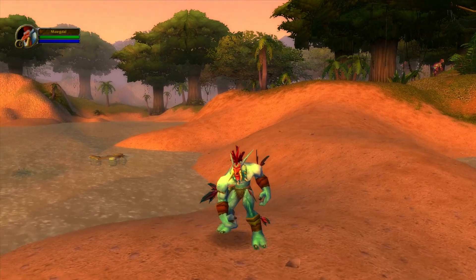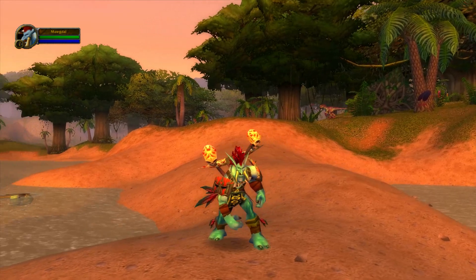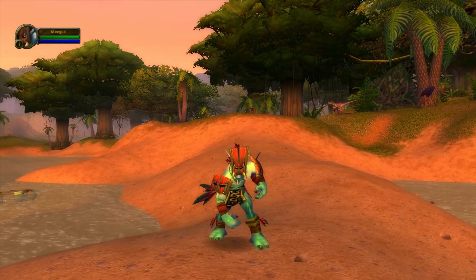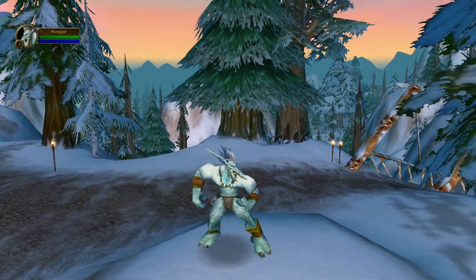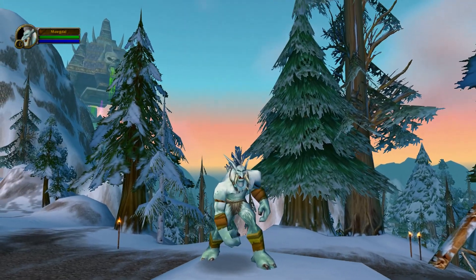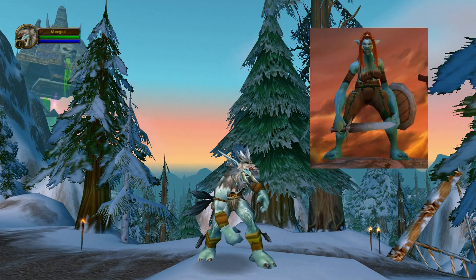Here we see a special troll model that you will likely recognize from Stranglethorn Vale where it's used in a few places. There are some pretty awesome skins however that are not used — like one where the troll is carrying wooden sticks with bloody skulls on his back. There's also a version with a mask, and then there are ice trolls with the name Frostmane in the file name. The Frostmane trolls are found in Dun Morogh where they use the regular troll player models, but it's very possible that wasn't always going to be the case. There's also a skin with a wolf's head helm. The models have sort of the same stance as the old troll female model, so I wonder if there are some connections there.